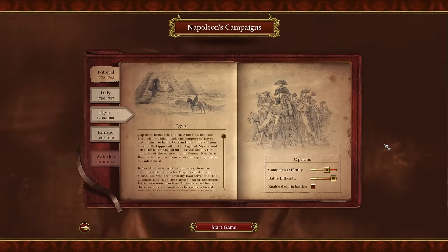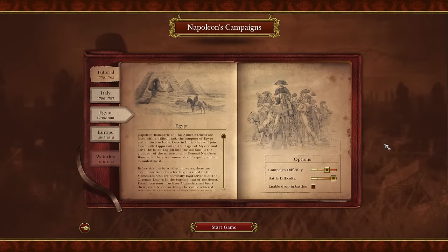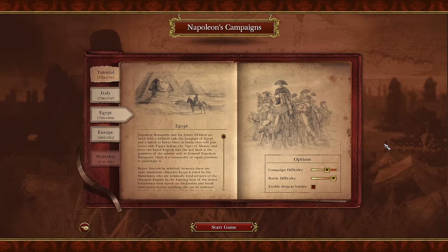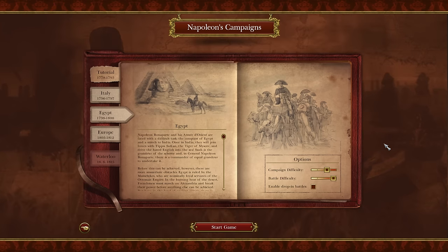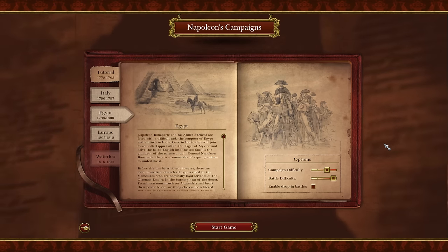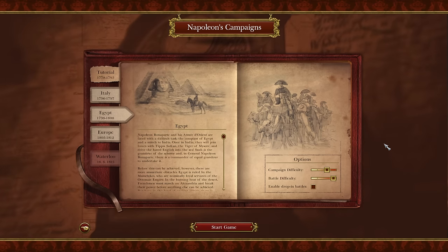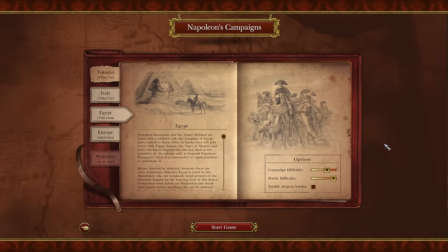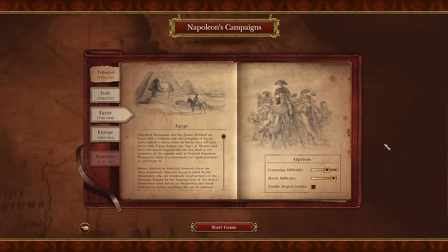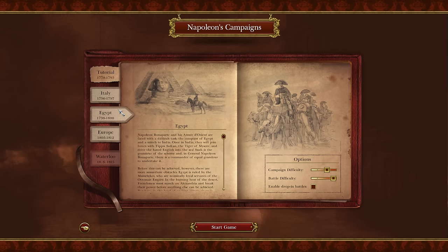Hello and welcome everyone. Lanhart here with part 1 of my new France Let's Play — the Egyptian campaign for Napoleon Total War with Darth Mod. We continue our Rise of Napoleon series. We completed the Italian campaign the other week. If you're new to this content, you can find a link to the Italian campaign playlist in the description, probably pinned to the top of the comment section as well. We've now moved on to the second campaign in the Napoleon's campaign series: Egypt, 1798 to 1800.